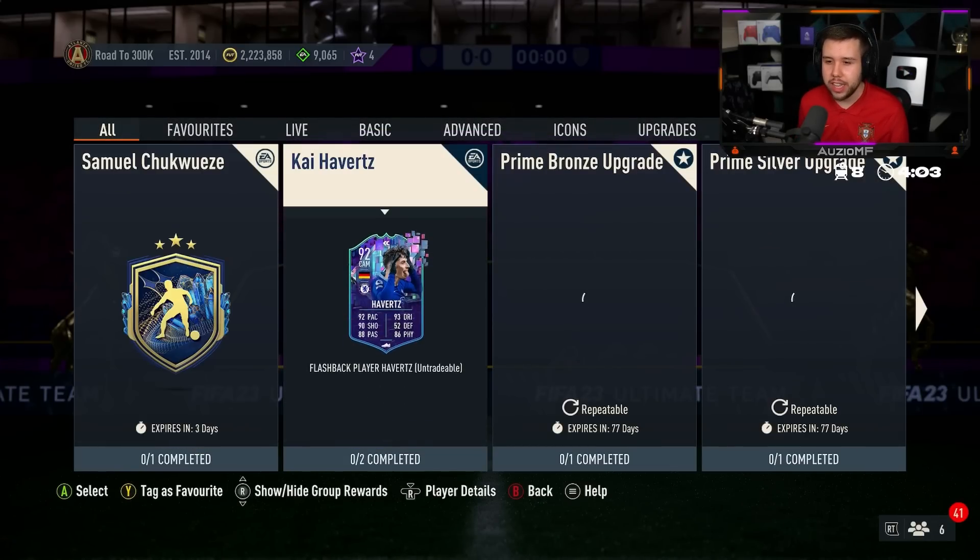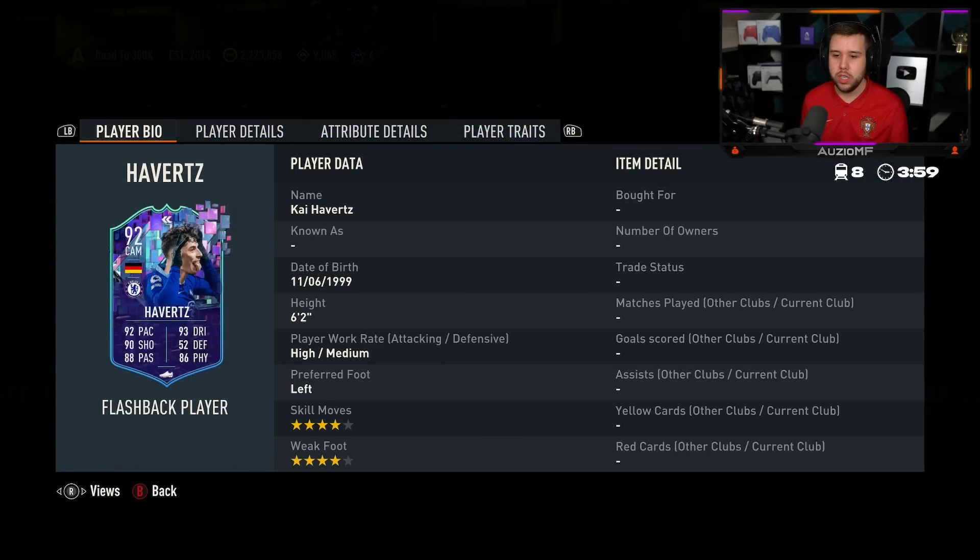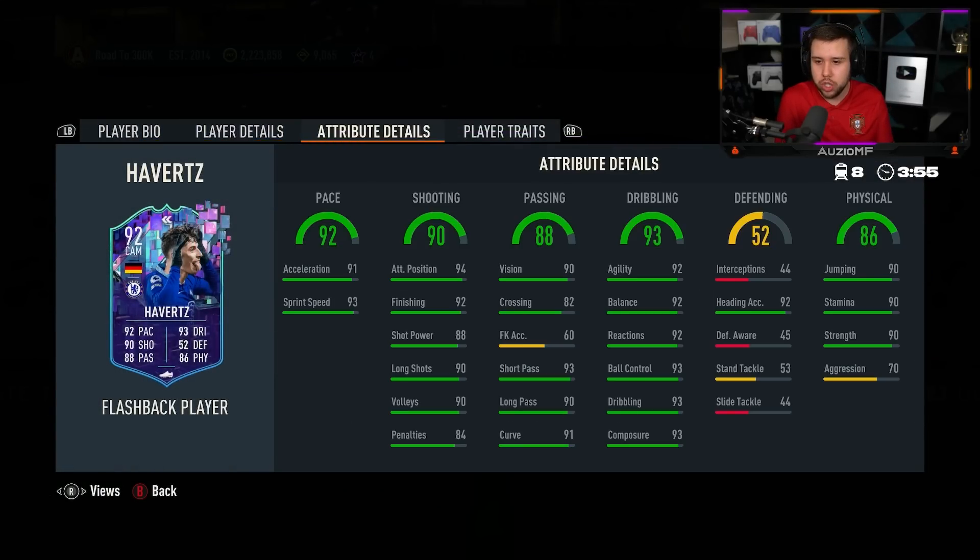EA, what have you released today? A Flashback Havert, and he looks pretty decent. 4-4, high/medium, left-footed, 6-foot-2, CAM, centre-forward, striker.